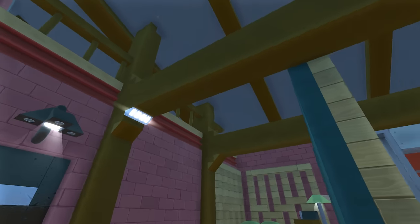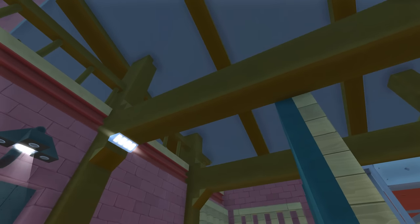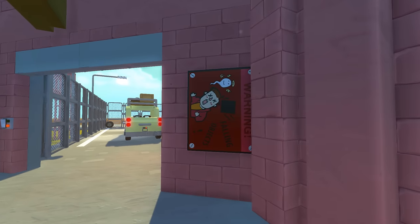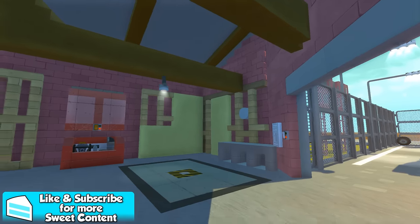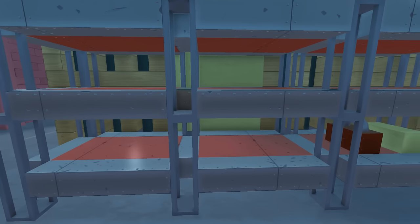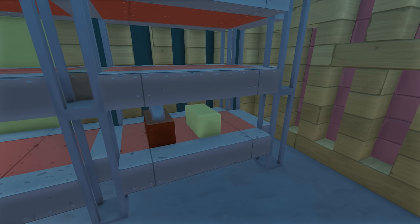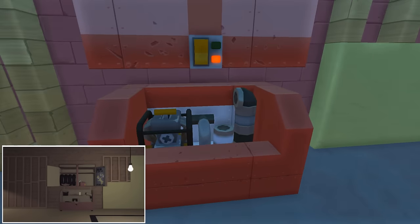Up top we have some more struts and supports going across. The hardest part about this build was probably the coloring and the roof — once we get outside you guys will see why. In the shop here we got the 'Keep Alert' poster, which is actually just 'Warning Falling Objects,' which makes sense because there were a lot of falling objects when I was building this. Over here we have the shelves — the storage shelves — and over here we have the toolbox and the deckle remover.